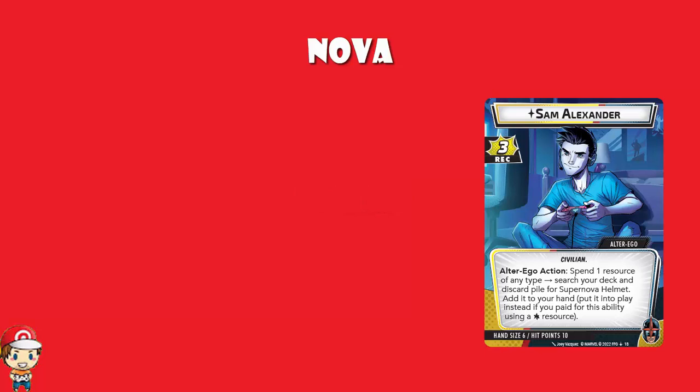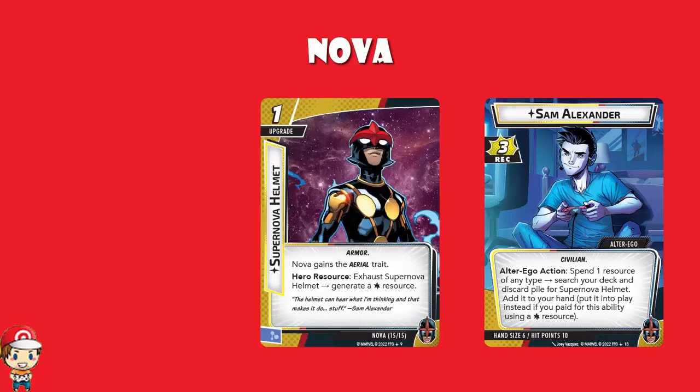The card itself is a one-cost upgrade, so you're only saving one cost here — but still, you're saving one cost, which is nice. Supernova Helmet gives Nova the aerial trait, and it has a resource skill that lets you exhaust it to generate a wild resource. Bearing in mind, we've already seen it on the Alter Ego, and there are going to be other cards which really rely on you spending wild resources.